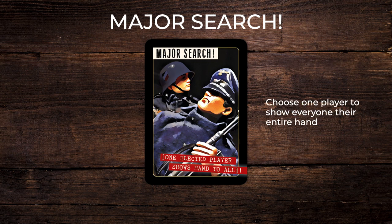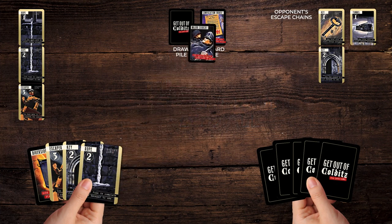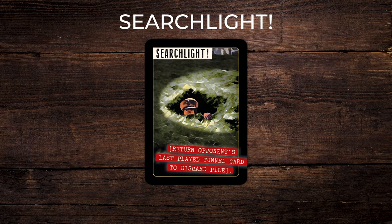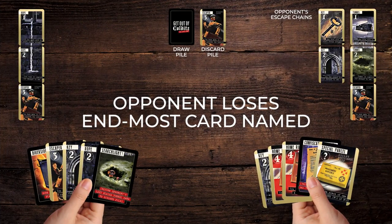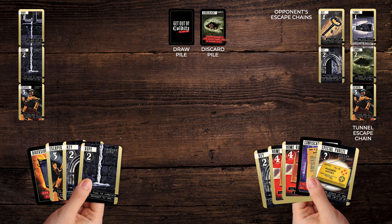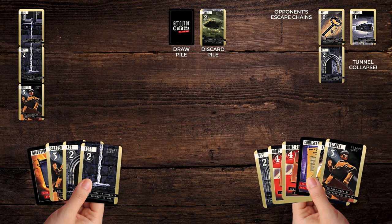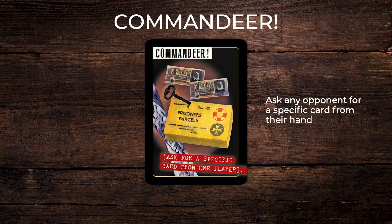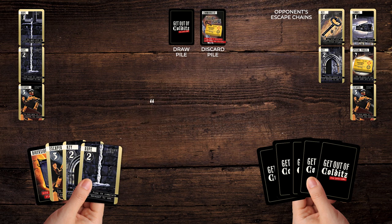Major Search card: nominate one player to show everyone their entire hand. This is really useful if you want to play a commandeer card on your next go. Searchlight cards: discard one opponent's end escape card of the type named — this may be the 1 or 2 card depending on how much of the escape chain already exists. Any escapers on the end return to the owner's hand; the remainder of their chain stays put. Commandeer card: ask any one opponent for a particular card from their hand, for example a special parcel. If they hold that card, they must give it to you. If they don't, too bad.